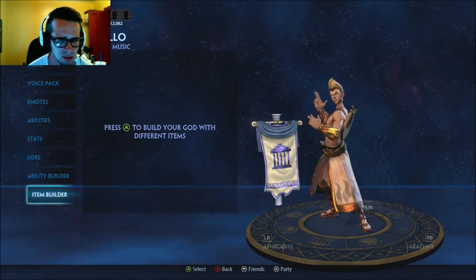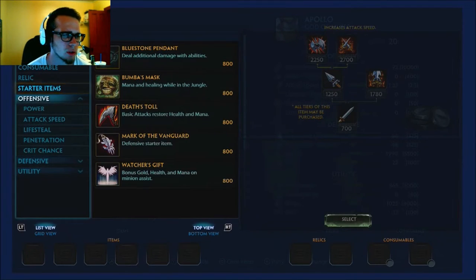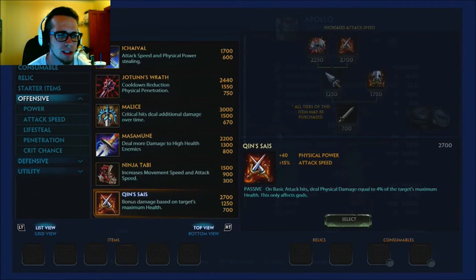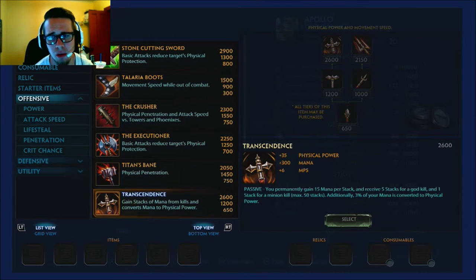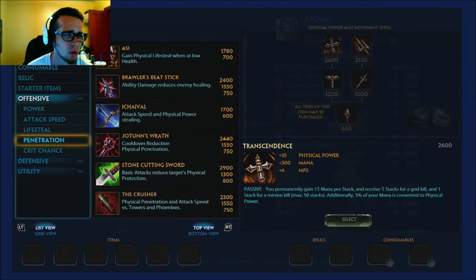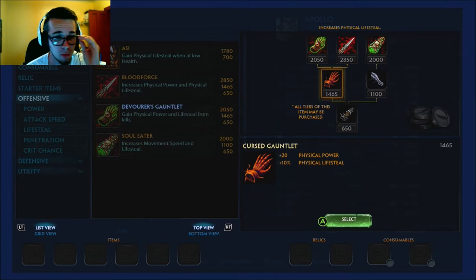The start is a little different than a lot of people would think. If you don't like what I build, the other option is Transcendence tier two with your pots — that's what you can build straight out of the gate with Apollo and you'll usually be fine. You can build the rest of the stuff with Trans substituted for what I use. But I actually enjoy Dev Gloves.